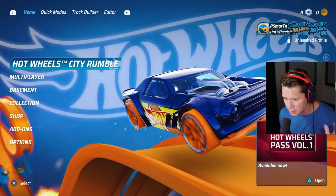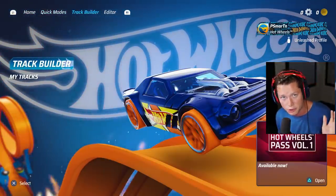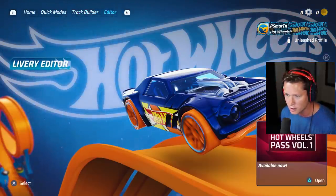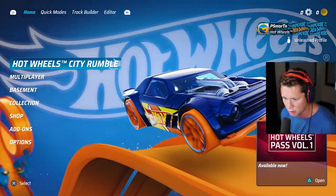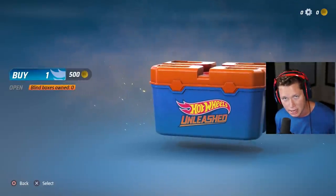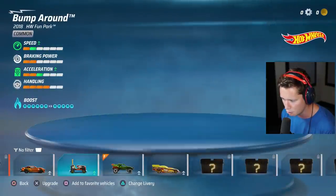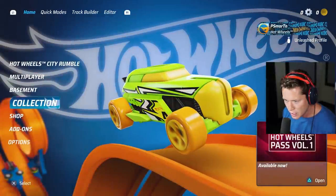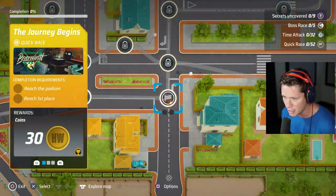Let's see what we've got here. Of course we've got our quick modes: quick race, time attack, split screen. You've got your track builder which I heard is absolutely insane. One of the main things in the game is to earn Hot Wheels coins. Through those you can go into the shop and get blind boxes to unlock more cars. This is our current collection - small but mighty to start things off.